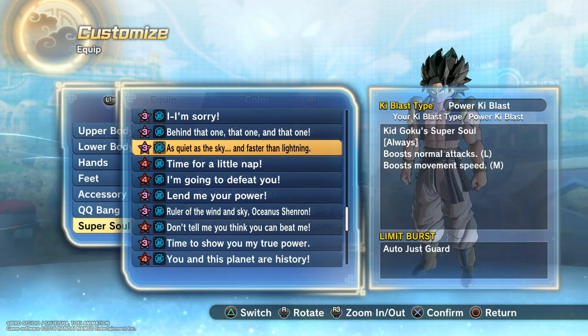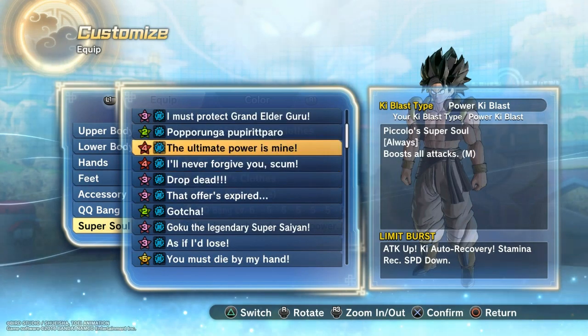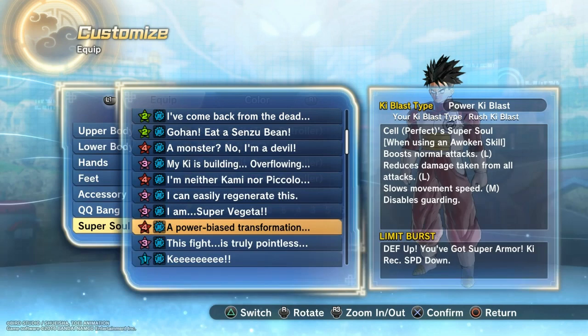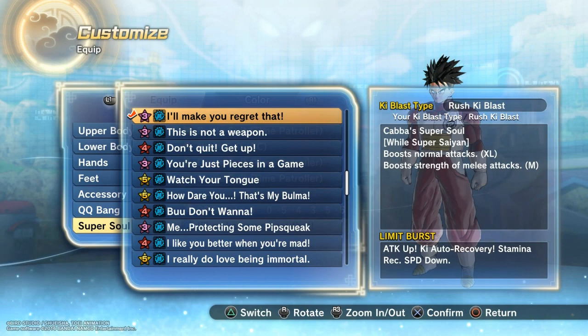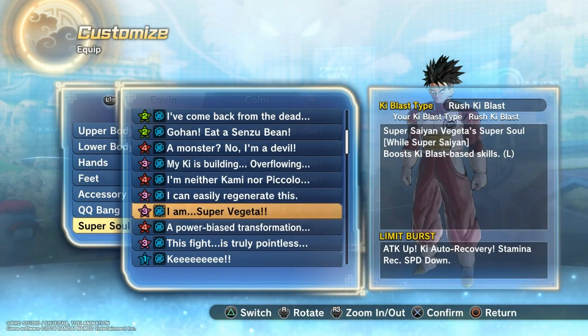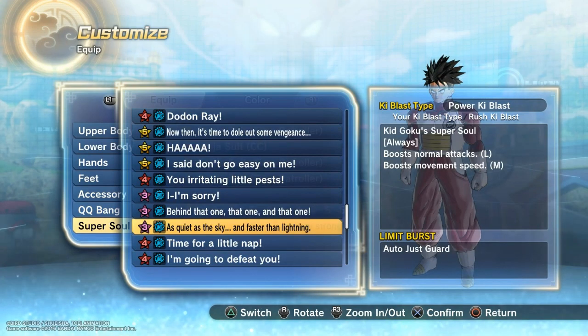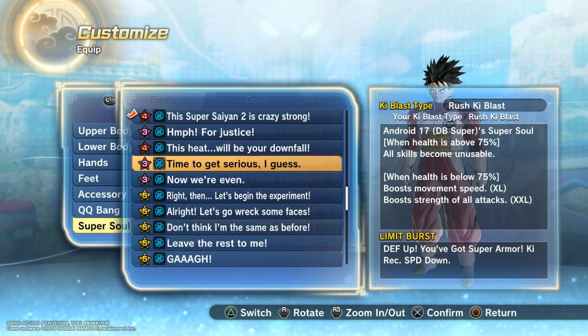Right now what you're seeing is a bunch of Super Souls — in case anybody is wondering what Super Souls to use, these are some of the ones I would pick for Super Saiyan God. Most of these ones in the beginning are mainly just for that. You could obviously use them on Super Saiyan Blue, but with that we generally want something that is going to activate Ki auto recovery. I'm not saying you have to, but generally most people are going to have something along those lines.